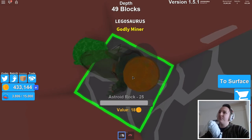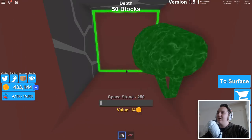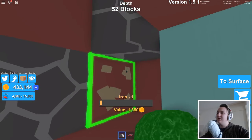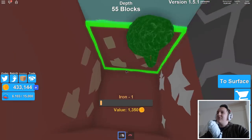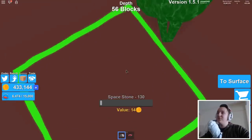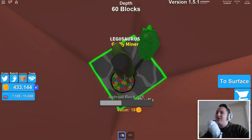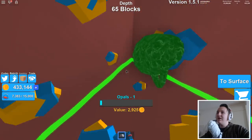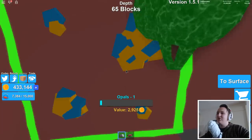I want to go to the bottom of whatever planet this is. What planet do you think it is — maybe Mars? There's coal in space, and I think I just saw copper. I want to actually play more space games on my channel — how cool would that be? I haven't played a lot of space games. Oh wait — three times opal! Yes, I'm getting rich, give me all the opals!